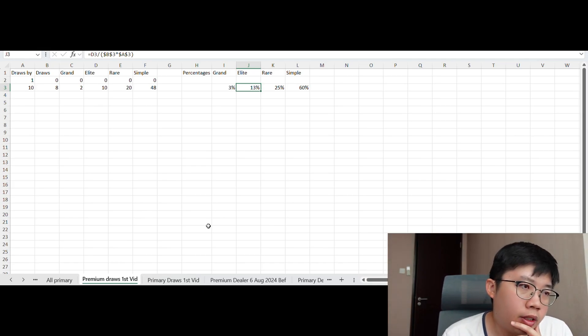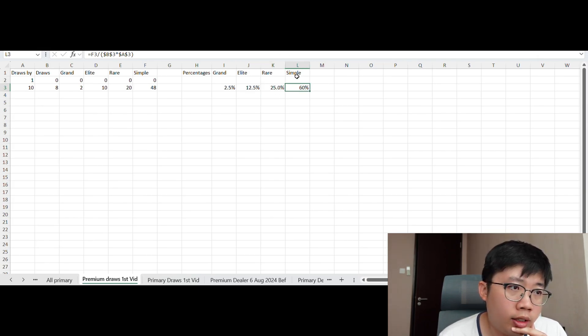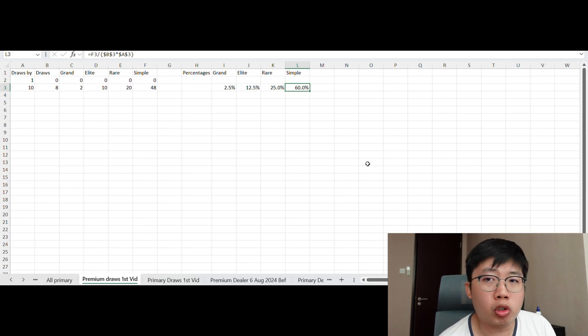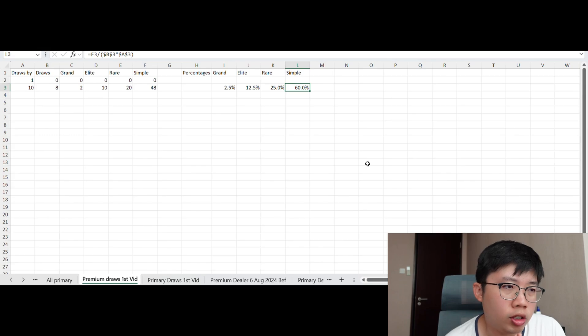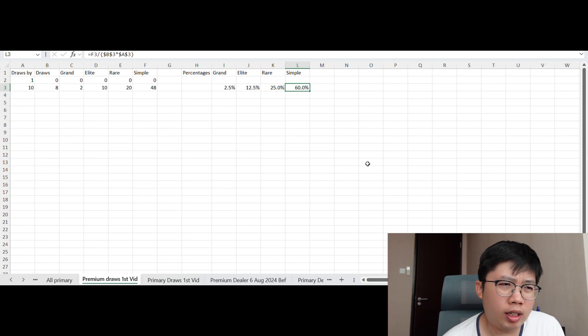It's very difficult to unlock star levels because of crypto coins in the investment center. For premium coins, from 80 total draws, there's about 2.5% chance of getting a grand weapon - that's a big difference at the decimal level. Elite chance is 12.5%, which is a huge jump from primary coins. Rare is 25%, similar to primary. Simple weapons drop significantly. Premium coins do a better job of yielding grand and elite weapons, but does it justify buying them? Probably not - a five dollar pack only gives about four premium coins.